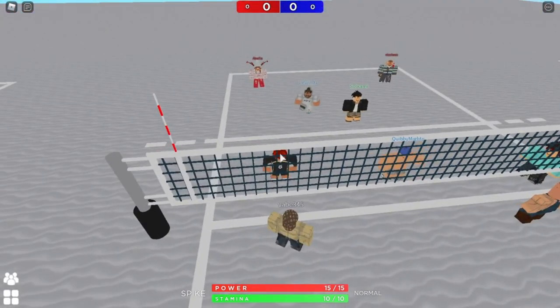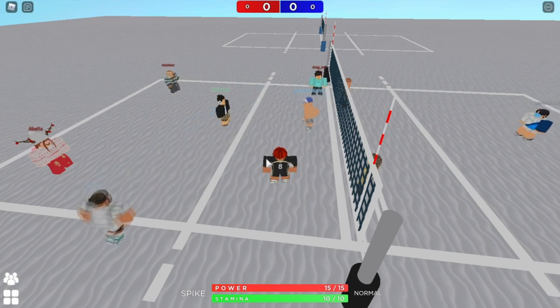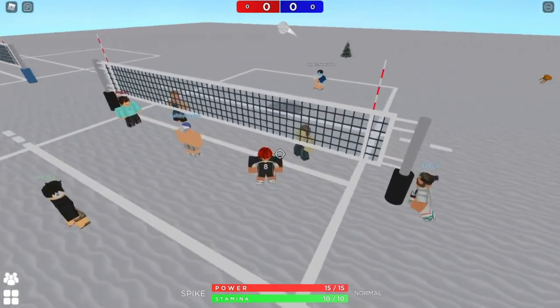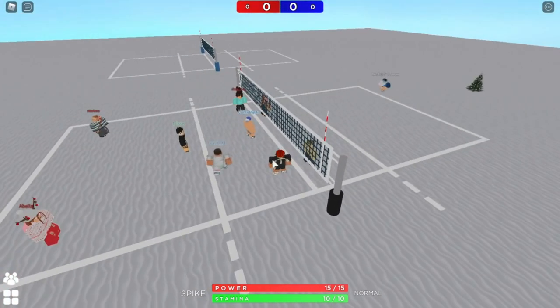The first rotation in four-two is rotation one, where the setter is at position three — the front middle — and position six — the back middle. I'm the setter in this example. In rotation one nothing changes because everyone is already in their correct position. If your team is serving, the person at position one serves. When the other team is serving, the back row receivers want to pass the ball to the middle so the setter can easily set.